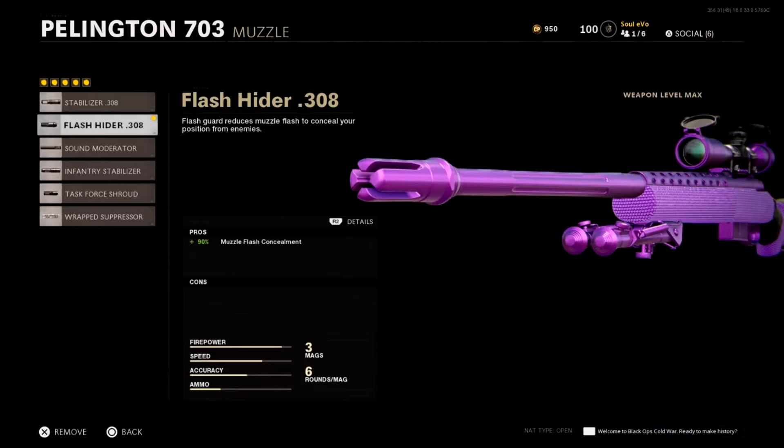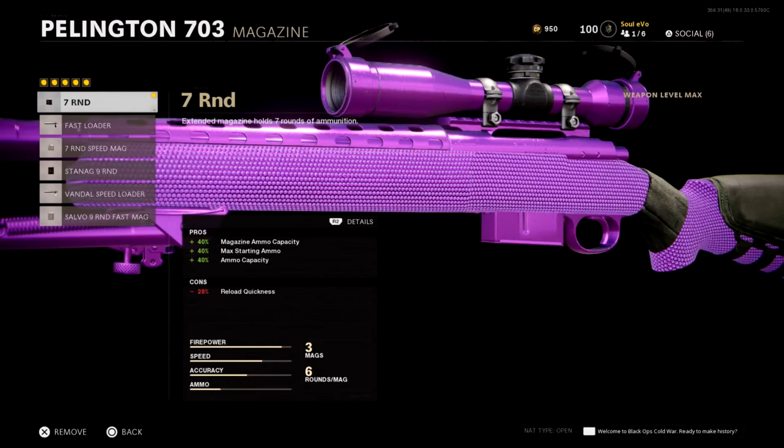I could have used the sound moderator, which is 100% muzzle flash concealment, but it does have minus 15 bullet velocity. The muzzle I use is the best thing in my opinion to be honest.